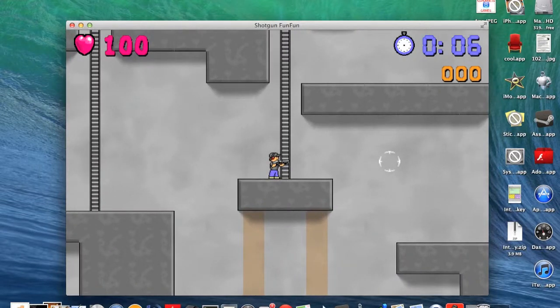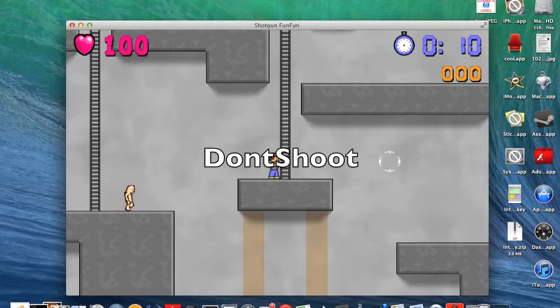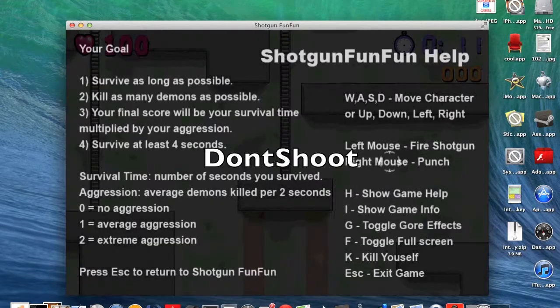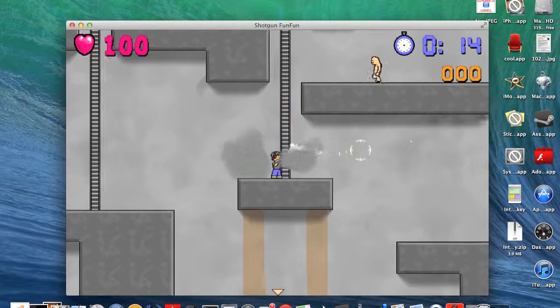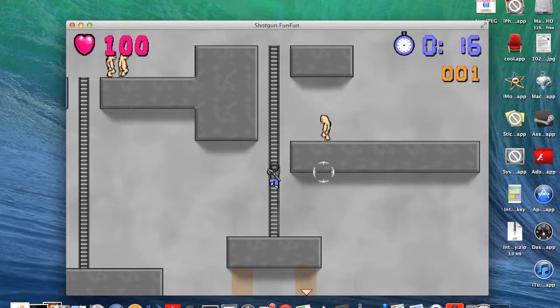Alright, so you base it on the Mac and you basically type in your cheat on the keyboard. The first one is 'don't shoot', and you should have an automatic shotgun, which is sick.